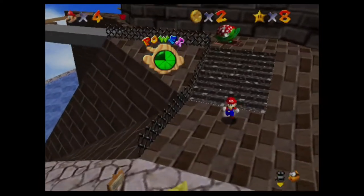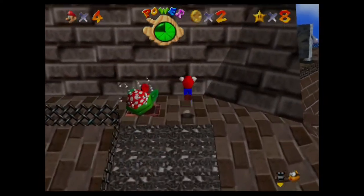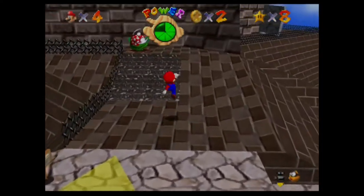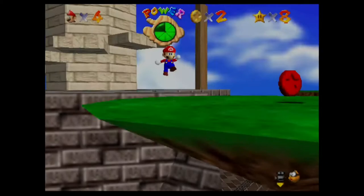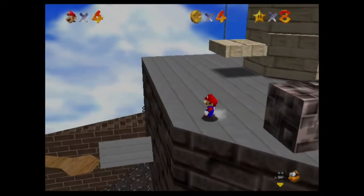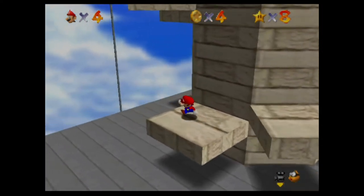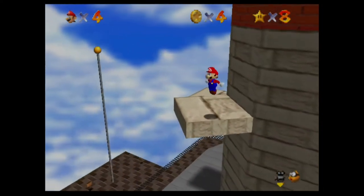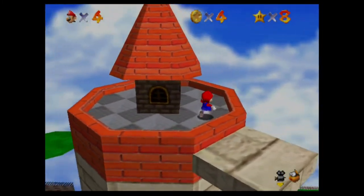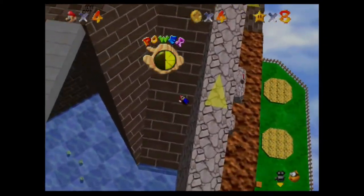I was kinda close though. There's the second way, which is jumping up the tower here. You want to head up here — there's also a neat little way to climb up the tower if you just wall-jump off here. You want a long jump, but it's a bit tough because the camera swivels around.